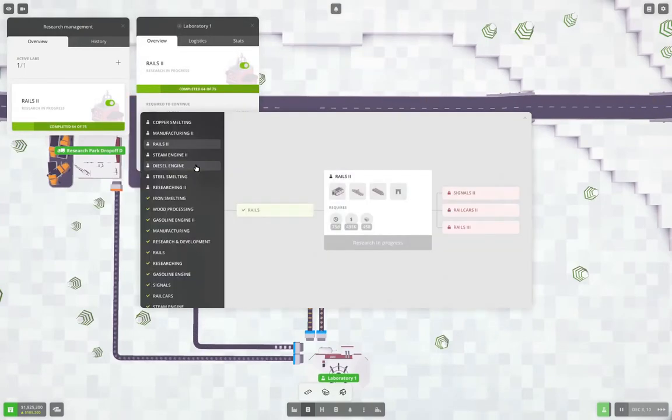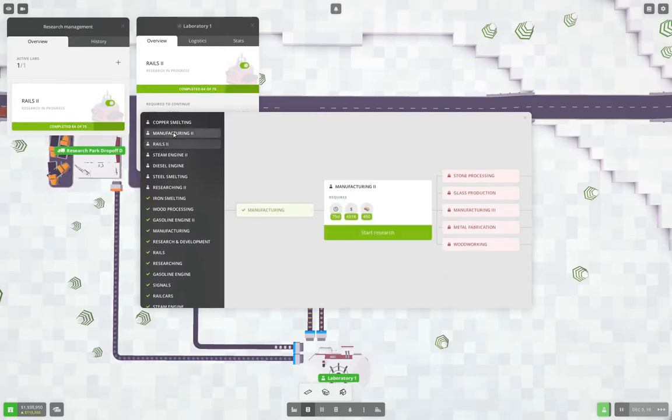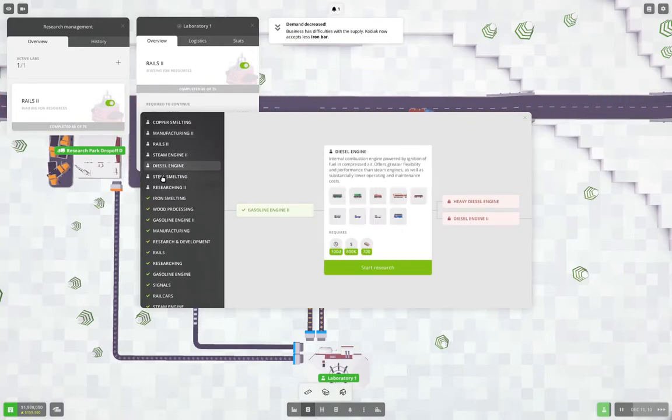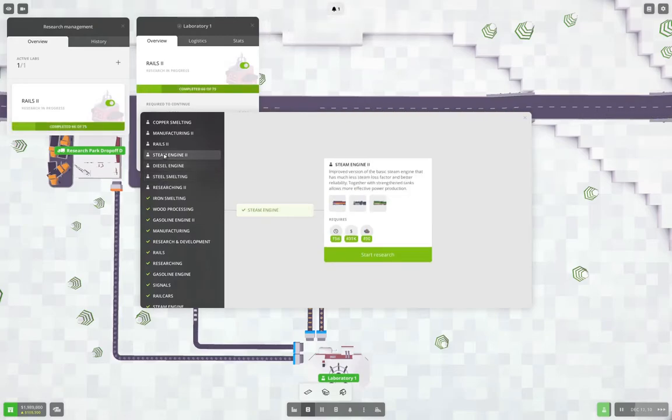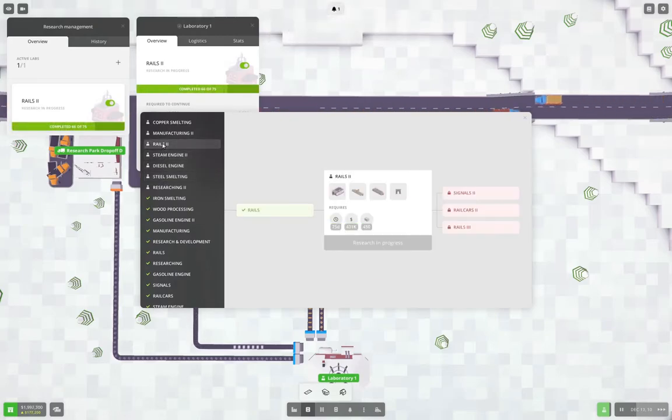Manufacturing 2 needs iron bars — as does Diesel Engine and Steel Smelting. So after Rails 2 we'll bring in iron bars and then we should be good. I'll run that out in this part, get the changeover done, and then once we're bringing iron bars we'll get Manufacturing 2 going first, so that we can get stone processing.